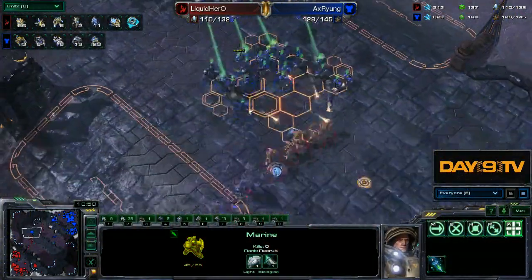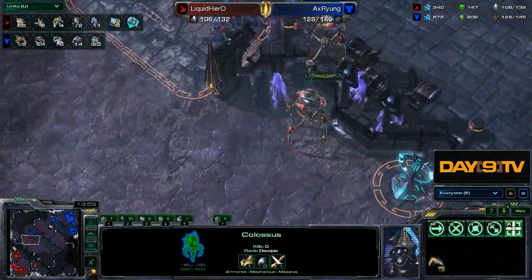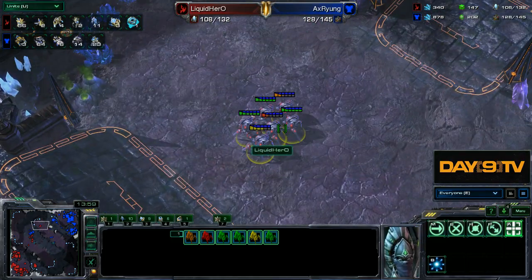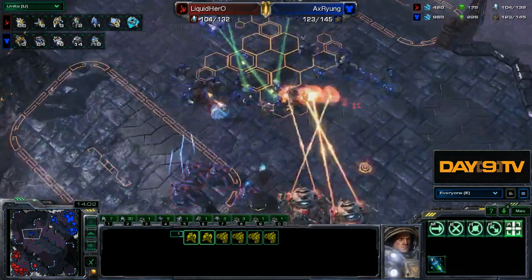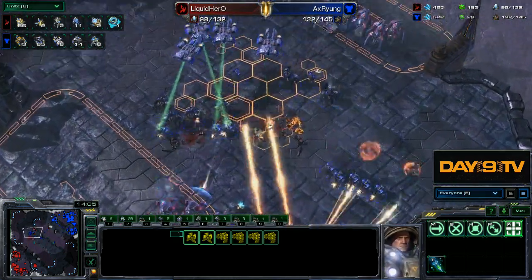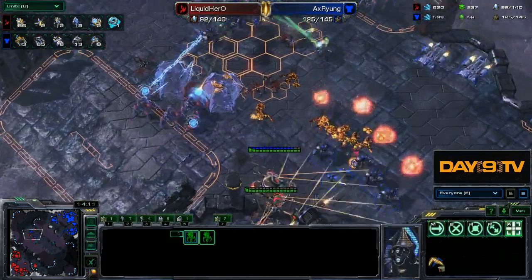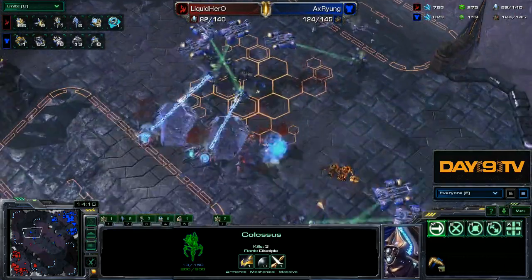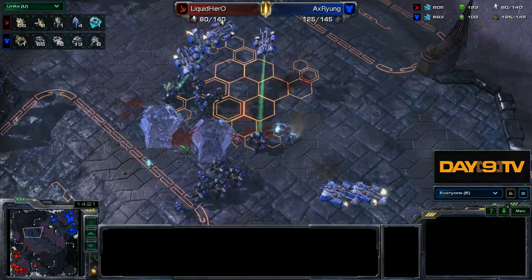What about some of these mid-game engagements? Liquid Hero has most of his stuff here with a couple of his stalkers out here. But look at this — this is a nice angle for Ryung on this side. He's able to swing around, able to pick the zealots off, pull back and get another nice re-engage, and is able to largely overrun this force. Comfortably.